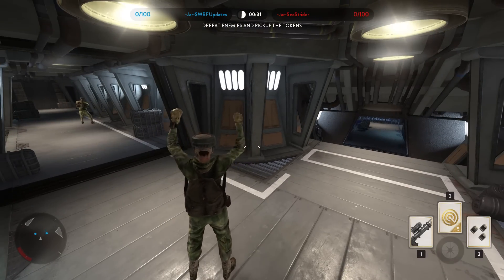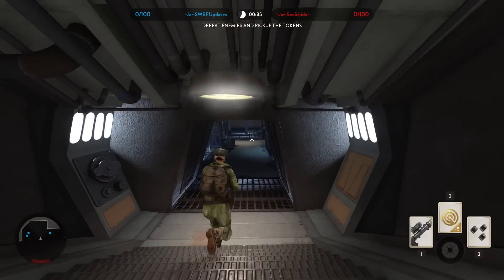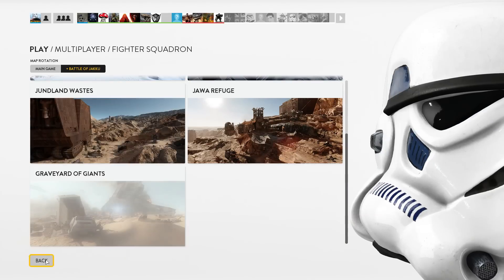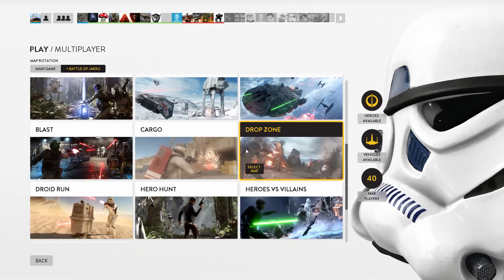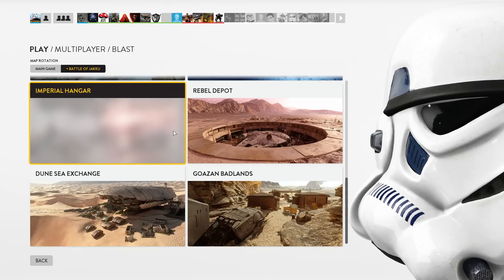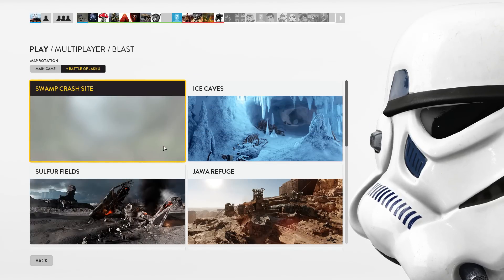They don't seem to be that smart, but if you mess around you'll see that they act a bit differently depending on which command you use. If you want to play a specific map, you can actually hover over a specific game mode and a little select map button will appear in the bottom left corner. It's easy to miss, but great to know about if you have a specific favorite map that you want to play.